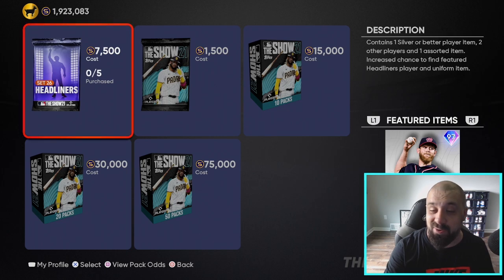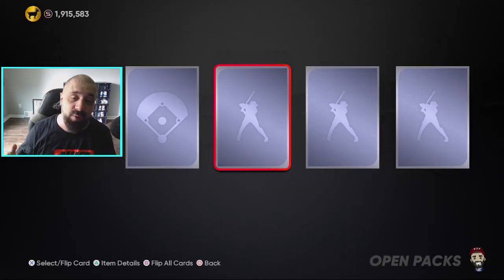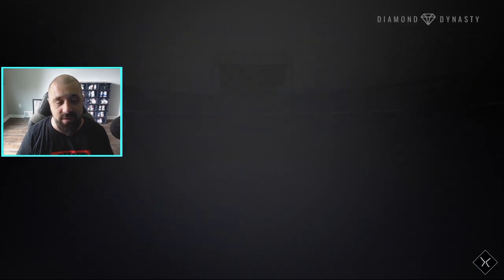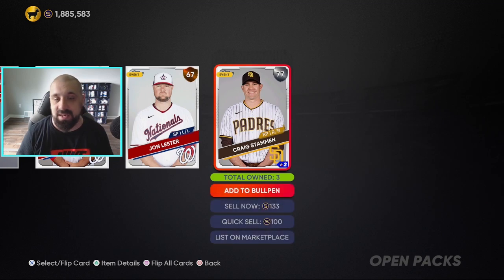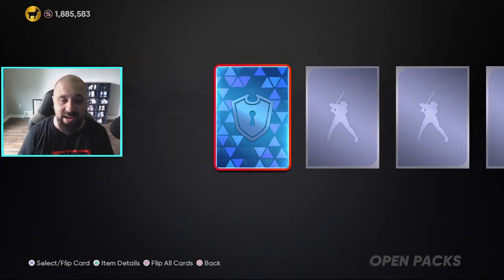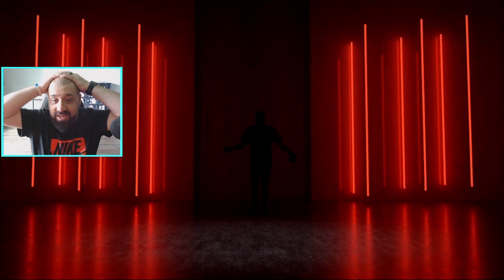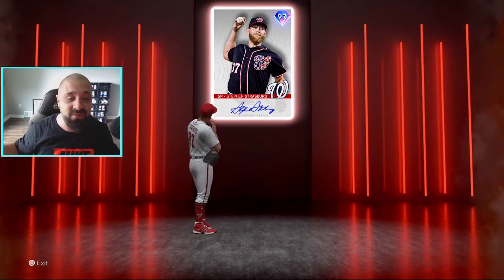You can get this card in headliners packs — 7,500 stubs each, you can buy up to five. We'll open one or two and see if we get lucky. I always tell you guys I don't recommend doing this, but I'm going to go all out for this one because I kind of want this card. On the very first pack, you're not even guaranteed a gold card — these packs are absolutely not worth it. First two packs we got two silvers... and let's go — we did it! I can't believe that happened.